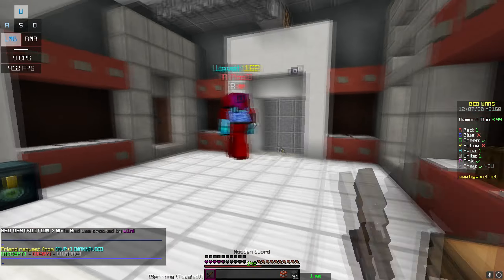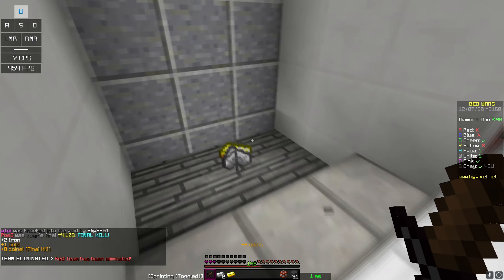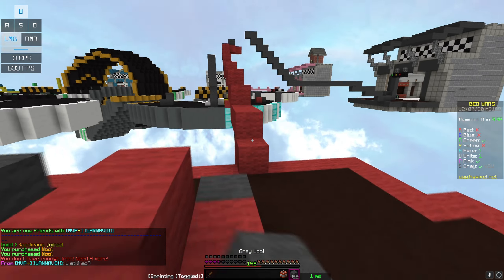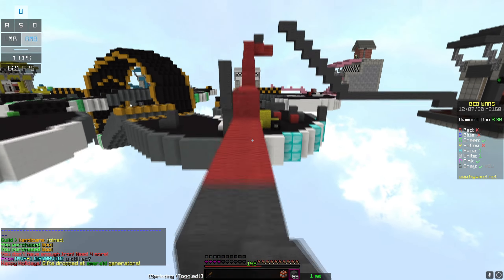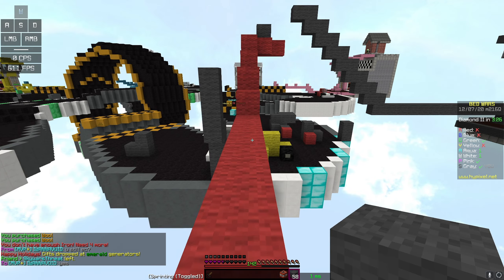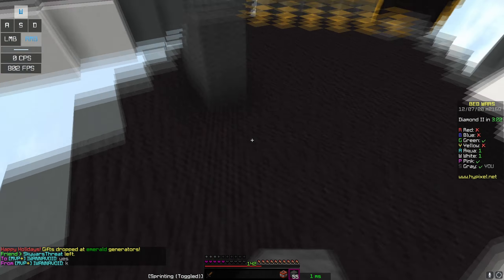I just realized my inventory thing — my armor status display. I'm gonna fix that really fast. Let's just take that off honestly, it's interfering with my gameplay. I do not like that. I also like how this client is similar to Lunar, just not in every aspect.